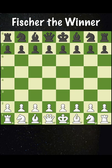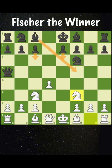Bobby Fischer wins in 17 moves. Fischer, playing white, enters a main line in the Scandinavian defense. Usually black plays moves like c6, bishop f5, and e6, but instead plays knight c6.